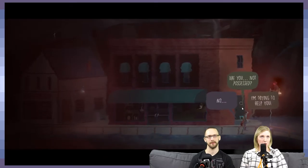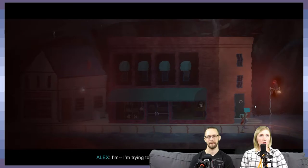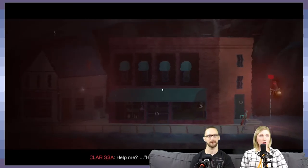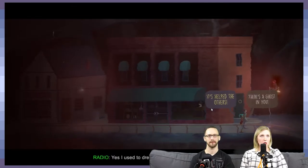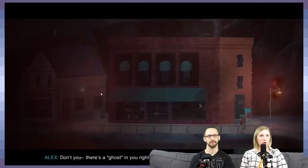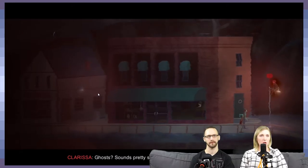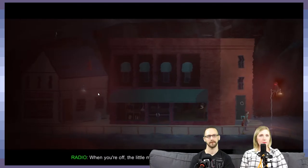You think you can control me? Clarissa? I'm trying to help you. Help me. How will that help me? I was looking forward to seeing you. I used to dream about something like this. Don't you — there's a ghost in you right now. Sounds pretty scary, kids — better leave the nightlight on. When you're off, the little machine has no more heart than a brain.